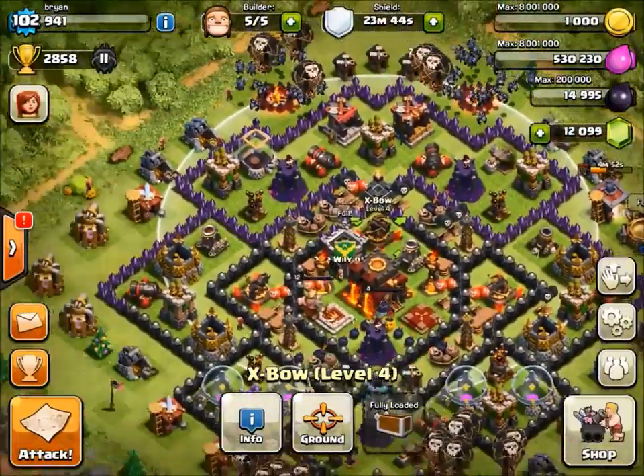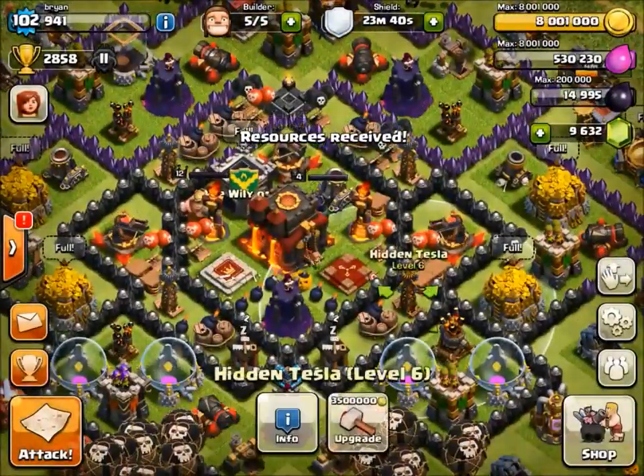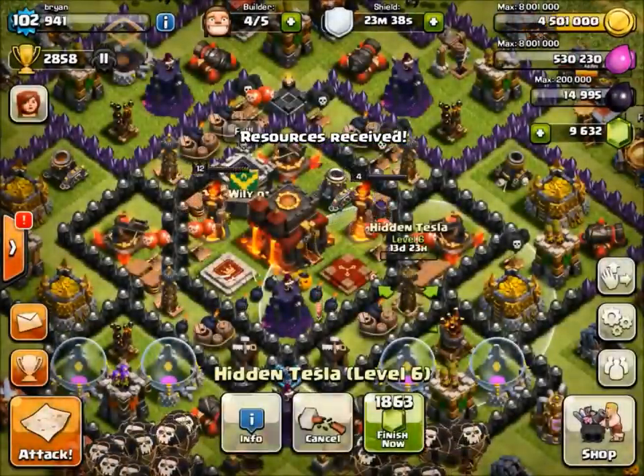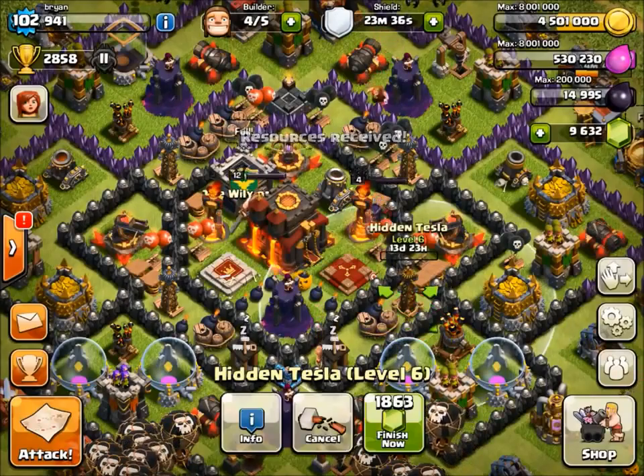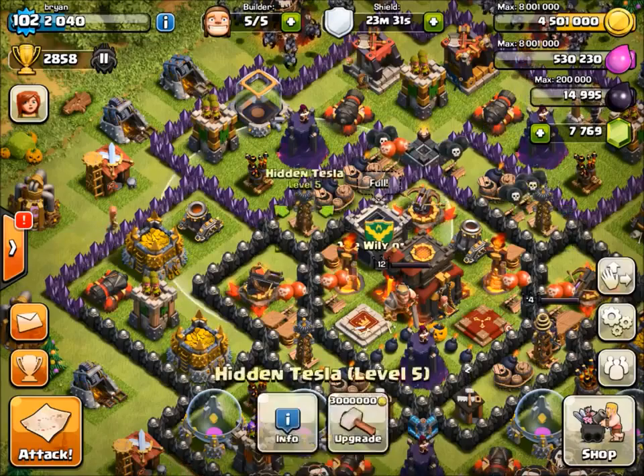Let's go ahead and upgrade some more Teslas. I didn't think we'd be able to afford it, but apparently we can. So let's get this one up to level seven, just because. 14 days — that's a long time. Do we have any level six ones? Nope, they're all level five. Let's go ahead and upgrade what we can.